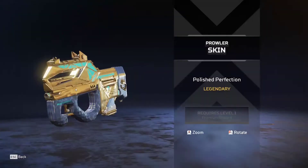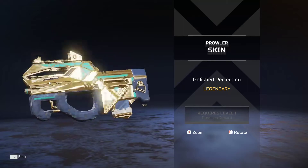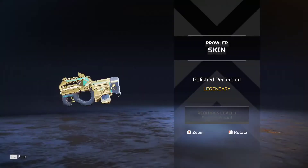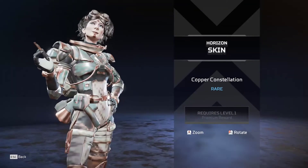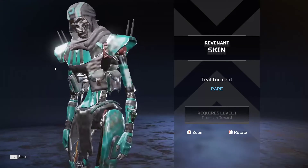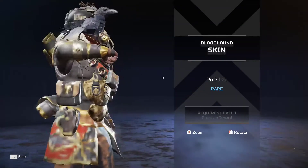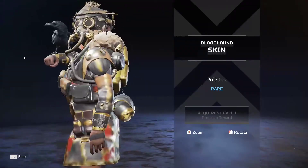Now let's go back to the beginning for the premium pass. You've got a Prowler variant that looks very cool - the Prowler is now in the supply drops, go watch my previous video where I went over all the new guns on the new map. There's also a Horizon skin - pretty nice - and a Revenant skin.